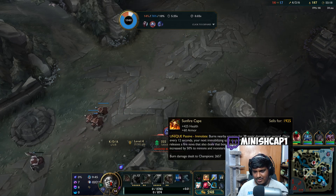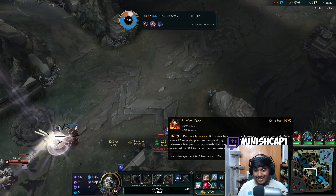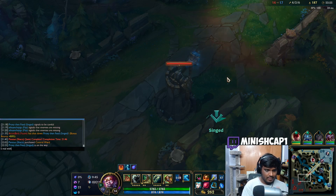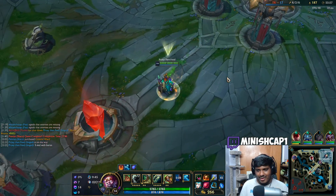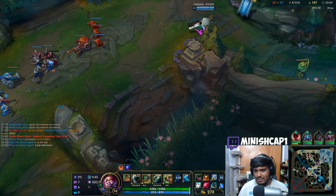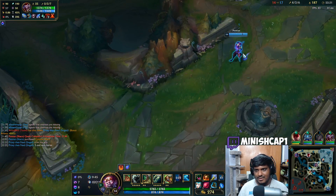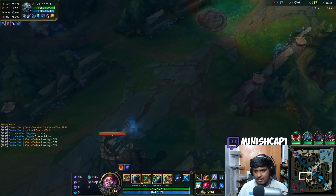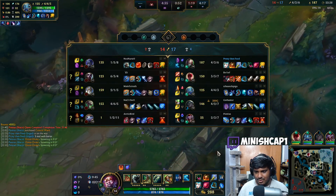My Sunfire Cape is now dealing 39 plus 47 on the fling — that is quite high. We can 5-man mid with the Baron buff, should be pretty easy. Senna still has it and Shaco still has it, and Fizz has it too — that's good. We can contest them for dragon as well.